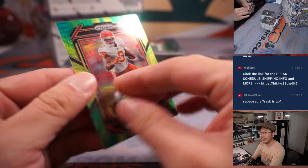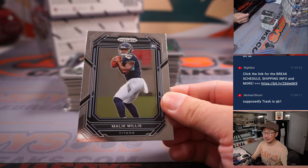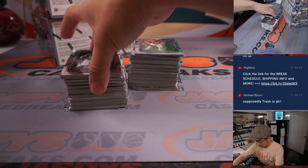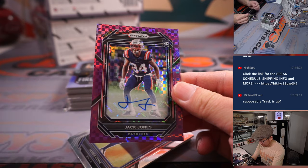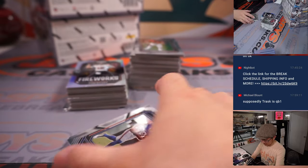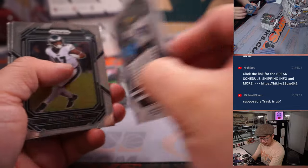Got a JuJu Smith-Schuster to 175 — that goes to Michael G and the Chiefs. There's a Malik Willis for Greg and the Titans. Patrick Surtain and a Jack Jones rookie autograph for the Patriots — that'll be for Jeff, 44 out of 49. Chris Johnson to 199 — that's for Greg.